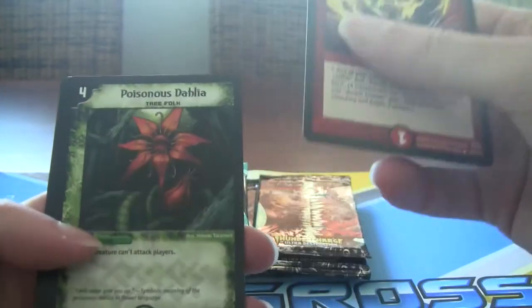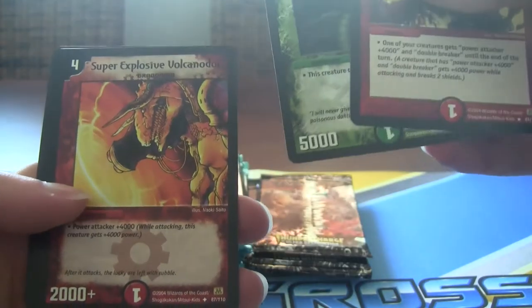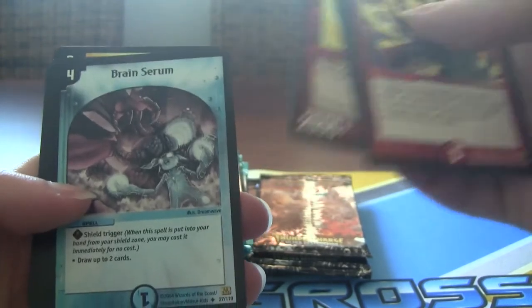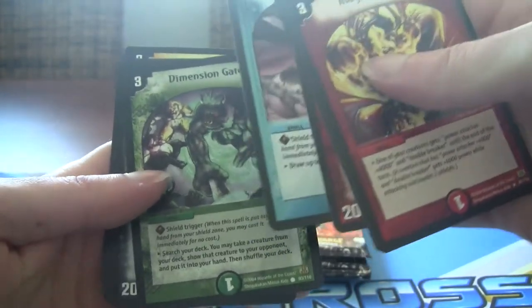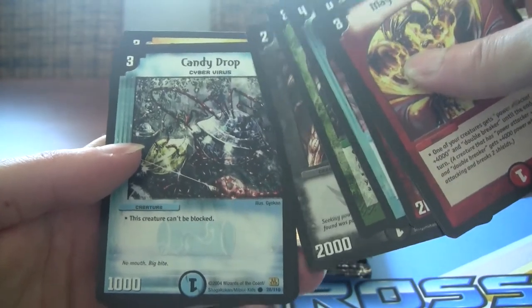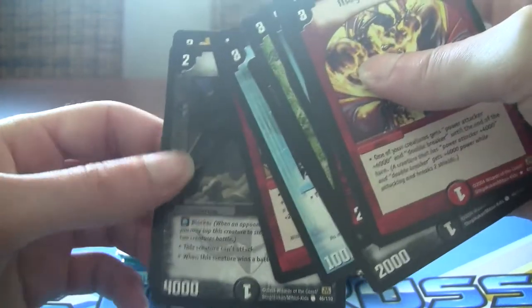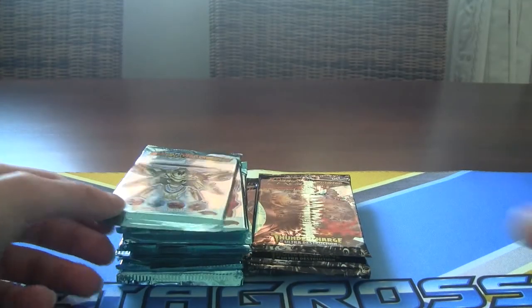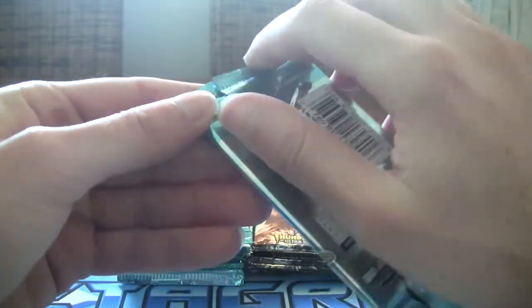So we got Magma Gazer, Poisonous Dahlia, Brain Serum — the draw card for water, the pot of greed for Duel Masters, and it's a shield trigger, this card is good. Dimension Gate — search any creature. Writhing Bone Ghoul, Candy Drop — yeah that can't be blocked. Burning Power, Bloody Squid-O blocker — I run this dude in my darkness decks. And you got the J-Tree blocker. I already have Vampire Sylphie and I do have a lot of the cards in here, but I do hope I get some good secret rares.